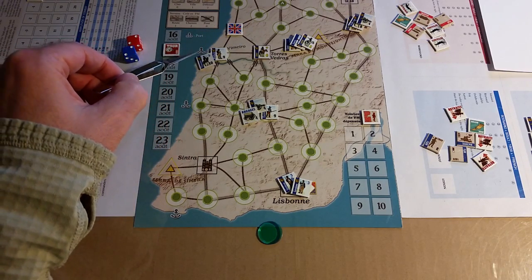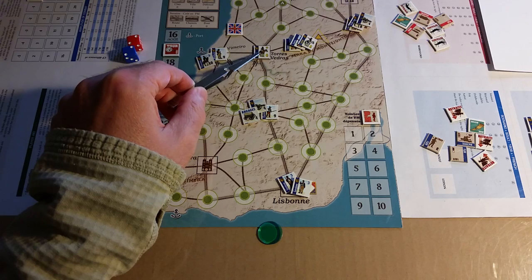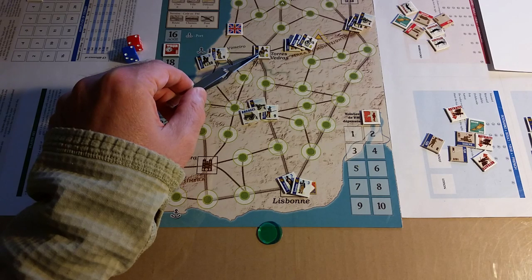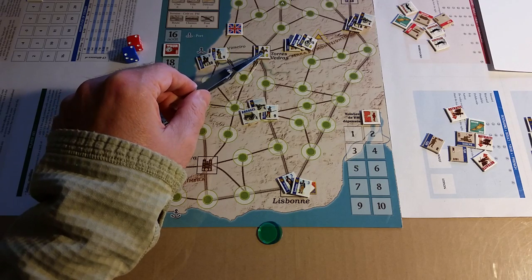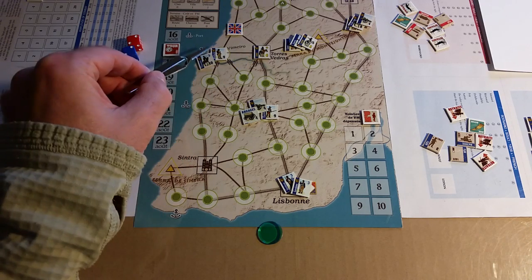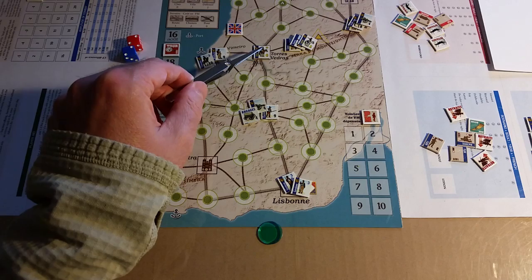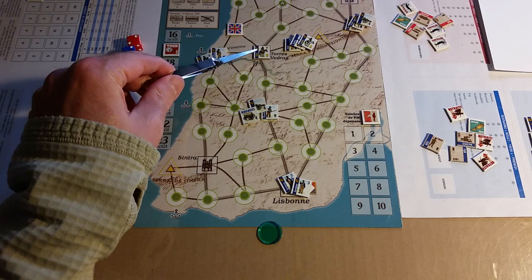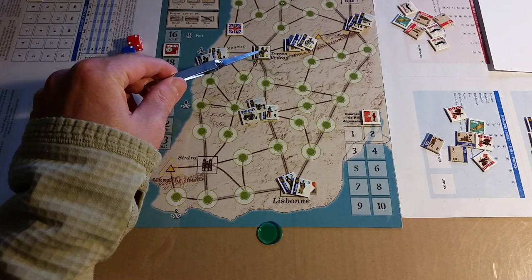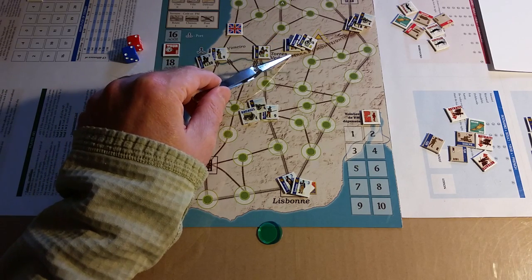There's the question of when to pull out of this area and pull back south — maybe not this operation. Charleau could send his horse artillery and regular artillery to Vimero. Charleau could also move up and join Junot. The question then becomes: what to do with Loison and his cavalry?